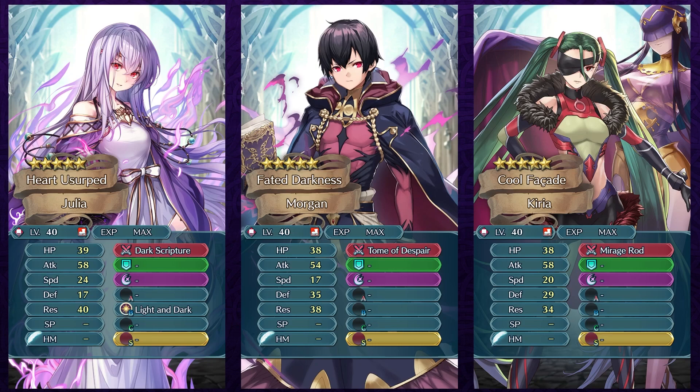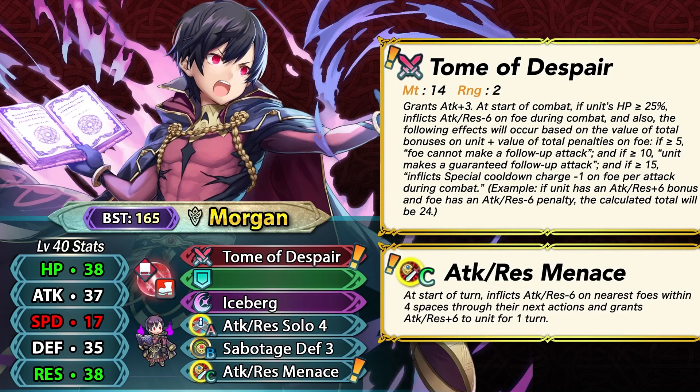He doesn't have Light and Dark like Fallen Julia, but he can run Lull Attack Resistance and still do fine. He doesn't have to be solo like Fallen Julia, and he can actually double units in the player phase unlike Kyria. Kyria's weapon has the daunt effect so allies also benefit from its debuffs, which isn't the case with Male Morgan — but the trade-offs are worth it for all of the good elements Male Morgan combines. Just keep in mind he can't get panicked, since visible buffs are key to his weapon, so Panic is something to watch out for.